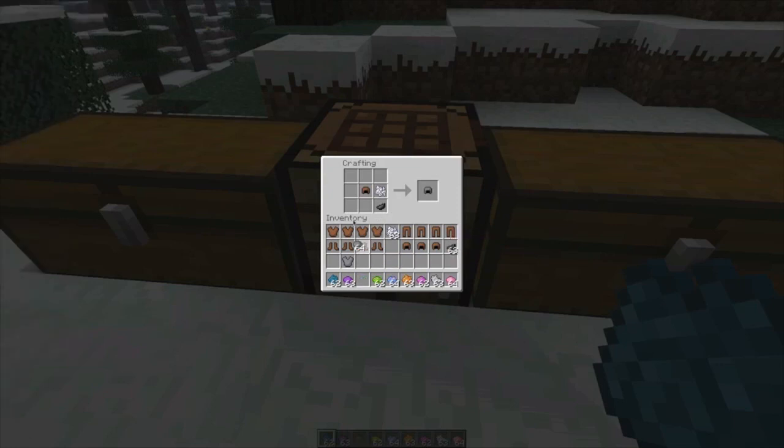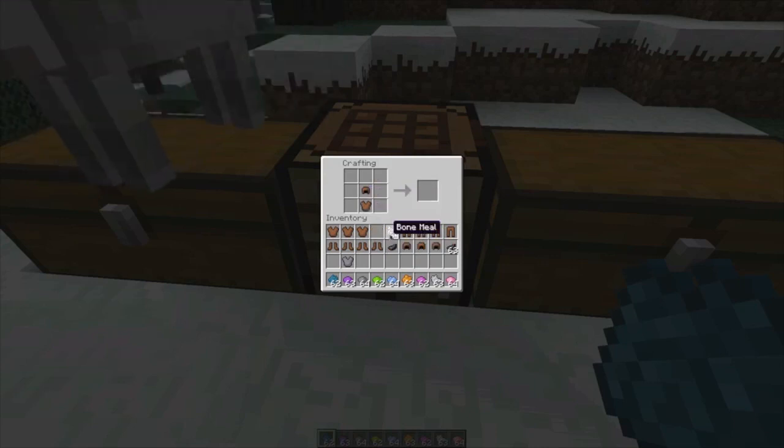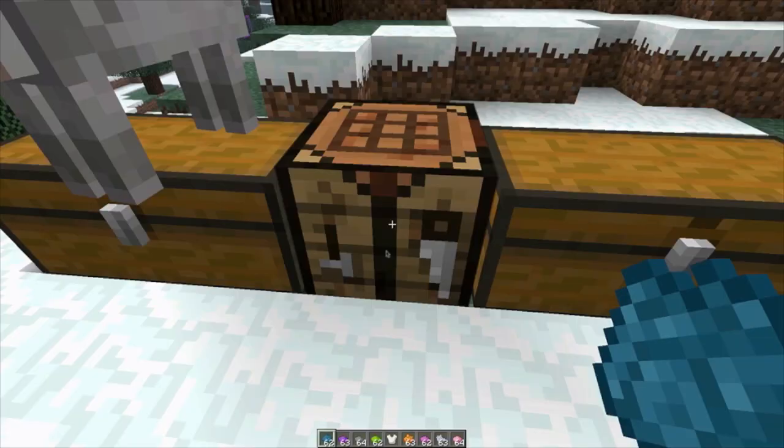I wonder what happens when I put a gray in there. Oh, it makes it a little bit grayer. Well, that's really sweet. I really want to get this white armor in here, so let me take the ink sack out. I wonder if you could do multi-dyes — oh yeah, you can, but it doesn't show the top one. I want to put the white one on real quick, because this looks extremely interesting.